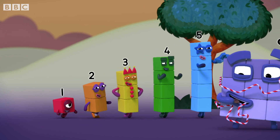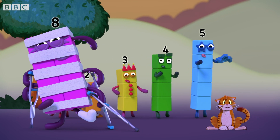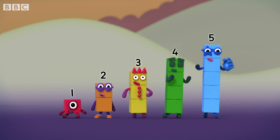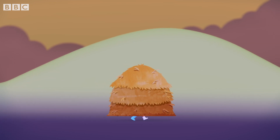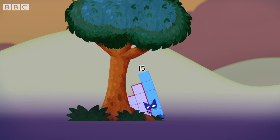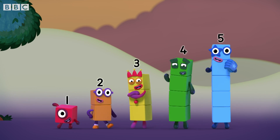We're the Super Special Secret Step Squad. We can make your problem disappear. We're the Super Special Secret Step Squad. We're gonna make it better and you'll never even know we were here. I'm a number with ambition, I'm a number on a mission, with a talent that you won't believe. Despite my size, I'm a master of disguise, and I've got five friends who will come and solve your problem. Then we'll leave.